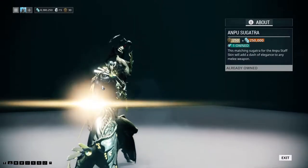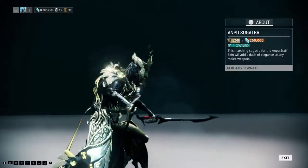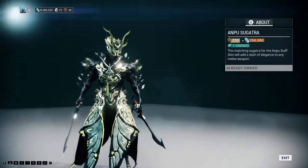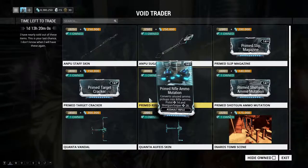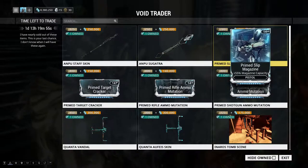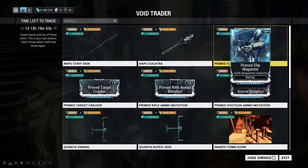The Anpu Sugatra is very cool looking — I actually had it equipped already on my Twin Grakatas. Really awesome. We can get back to that in a bit. Prime Slip Magazine: I have it, but I don't really use it unless you have a thing for ammo quantity in your builds.